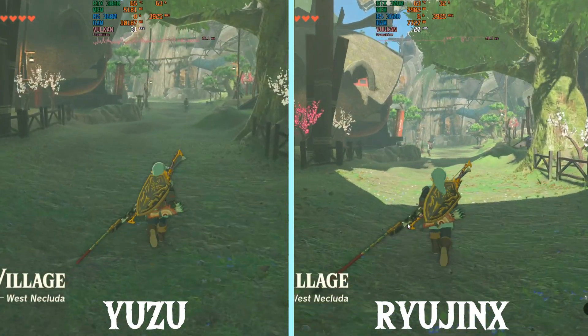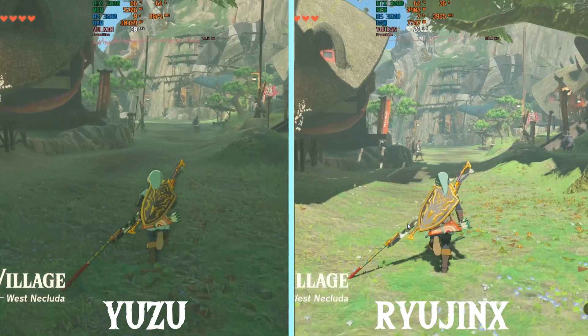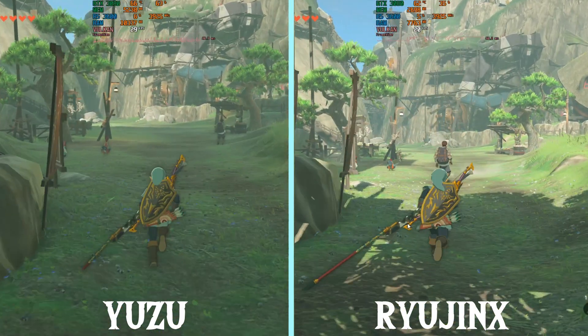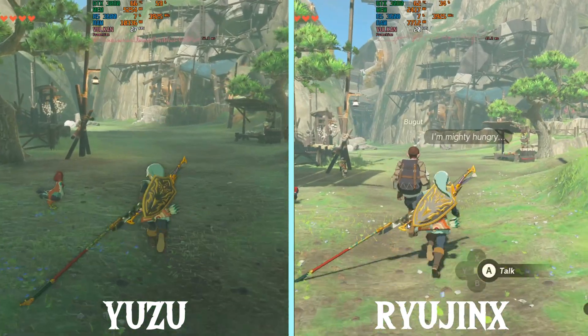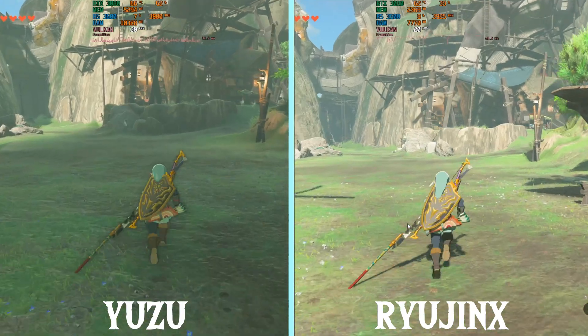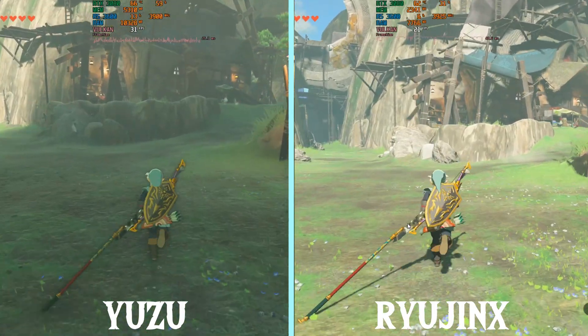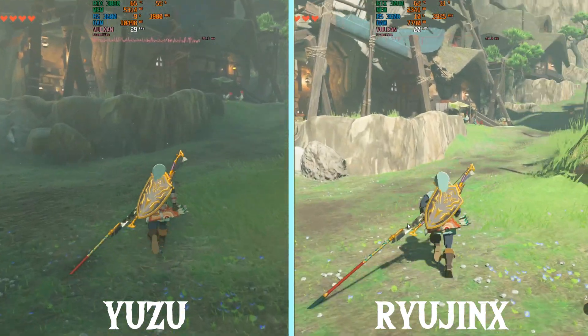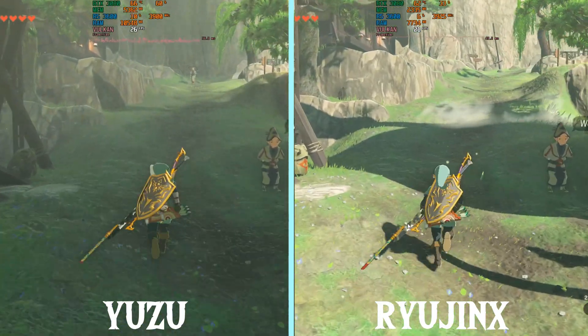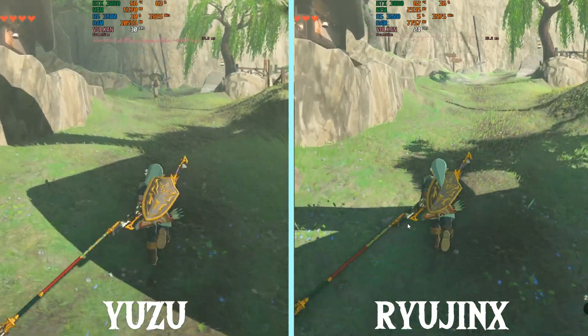Here we are going to take a look between Yuzu and Ryujinx for the rest of the video. Yuzu is performing about 50% faster while Ryujinx is quite a lot more efficient. This is Yuzu running in uncompressed textures. You are going to see about double the VRAM being used, and about 1GB less if you are using the compression settings, about 3GB more RAM being used, and double the GPU usage.